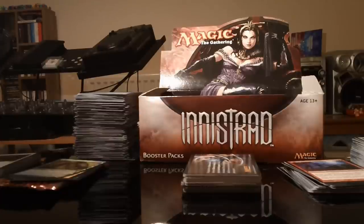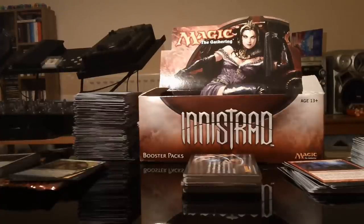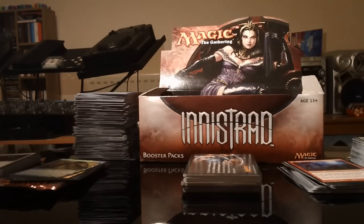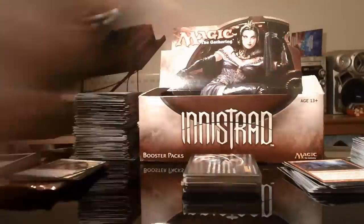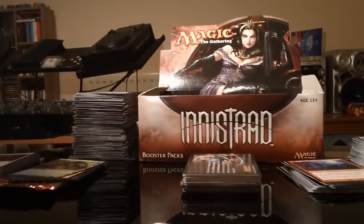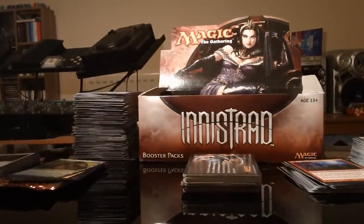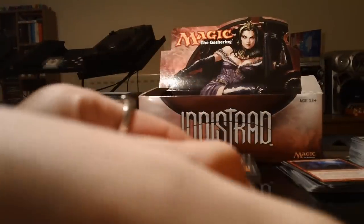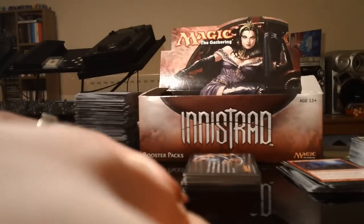Hello YouTubers, it's Magic the Gathering UK here again with part six of the Innistrad booster box, and a special surprise for you this episode — we have lovely hands with bow rings and everything. We've got about nine packs left, so let's get these cracked open. Still looking for that Snapcaster Mage.